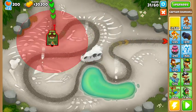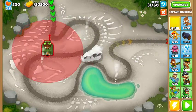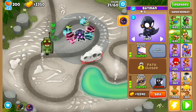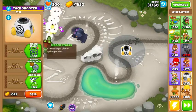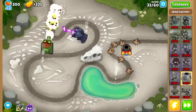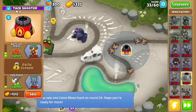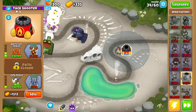You can go watch that video; there'll be a link in the description. The strategy is pretty much Churchill plus Super Monkey going for the Dark Knight and Plasma Vision, plus a Spike Factory. This should beat until round 60 — no micro, no nothing. I've never tried it on this map but I'm pretty sure it works. Churchill is the best popping power on this map.